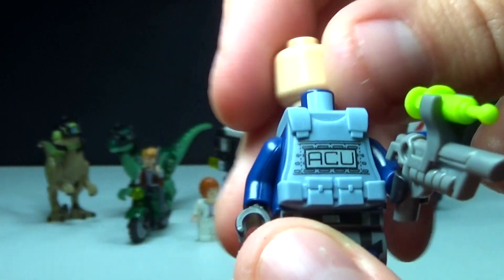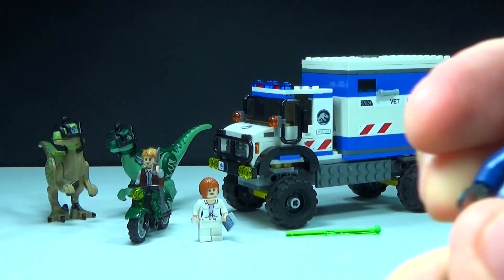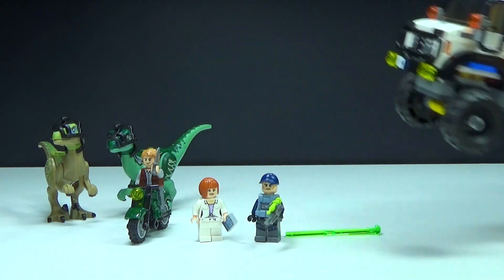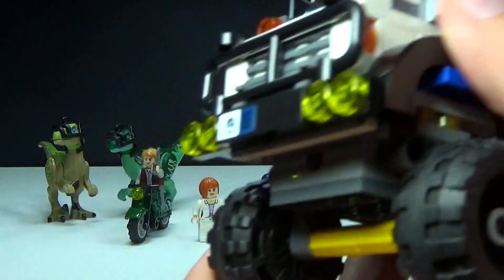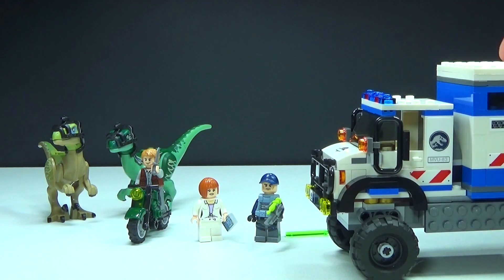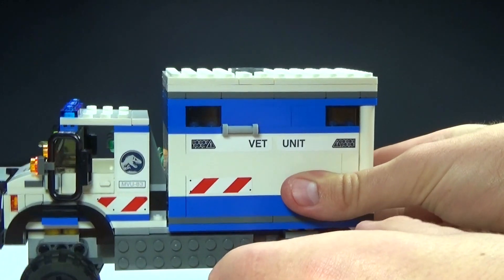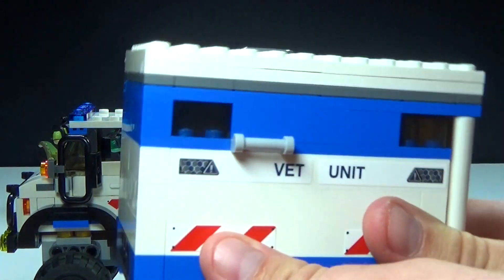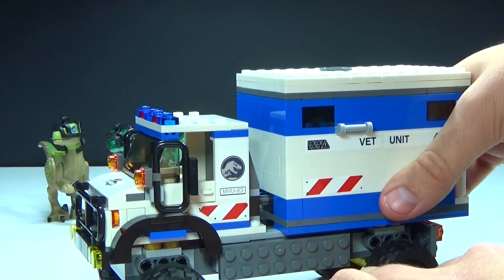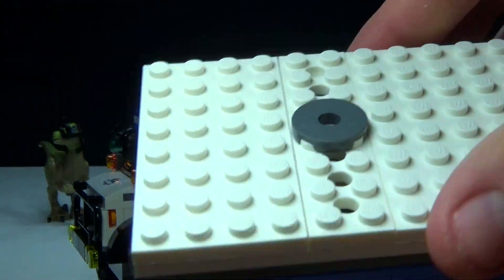Moving on to the vehicle in the set — the veterinarian unit — it's a really big truck compared to the other figures. It has some awesome features: you can remove the veterinarian unit from the truck and it just slides right back on using grooves, making it really easy to take off and play with.